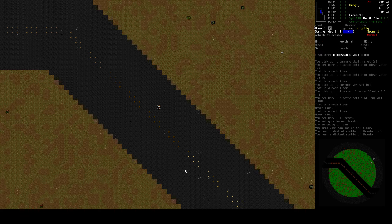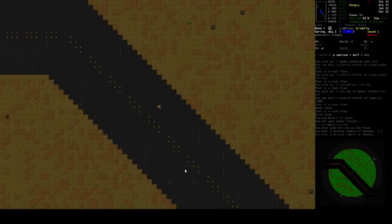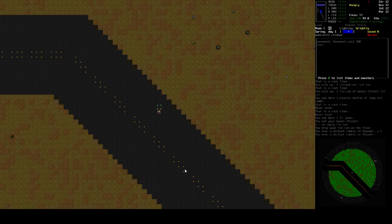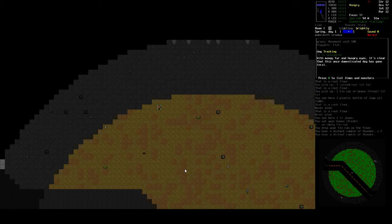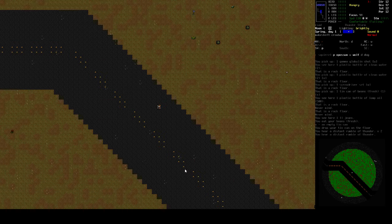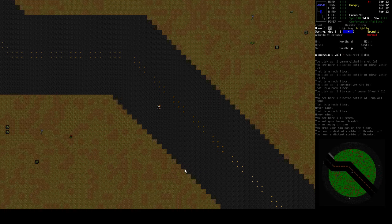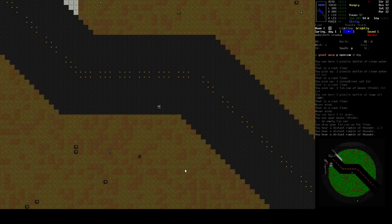I see that blinking red light — I think it's a zombie. No, it's a wolf. Actually it's a dog, because dogs trigger the... I guess this is anything that triggers safe mode. I still don't know why dogs do trigger safe mode.